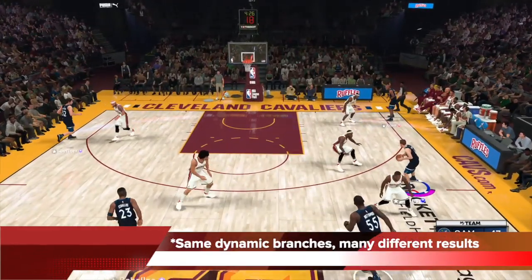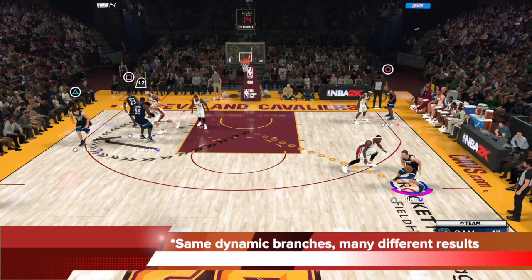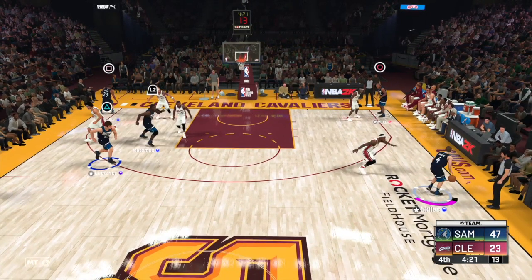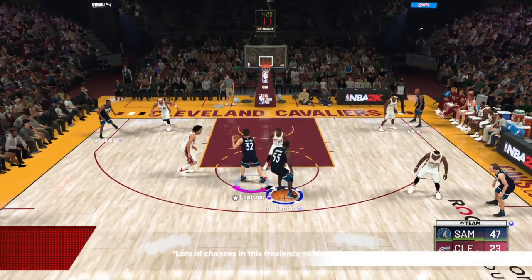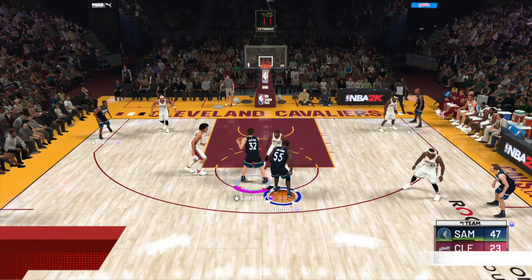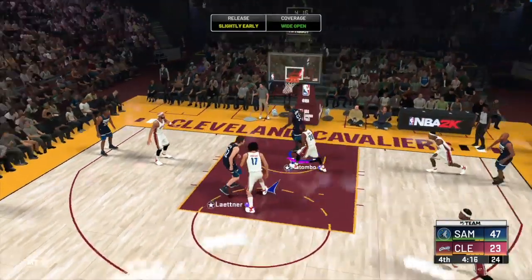Same dynamic branch but different results. This time it's Christian Laettner coming off the double screen from the corner. I'm using IRC again to control Laettner, flashing him to the middle — nothing there — but Mutombo ends up being in the free-flow circle. That's the key: lots of chances in this freelance to do high-low feed into the paint on cuts, because the big man is always going to be around the free-flow circle. If you bring another big man there, you can flush the opposing big man into the paint and go high-low all day.